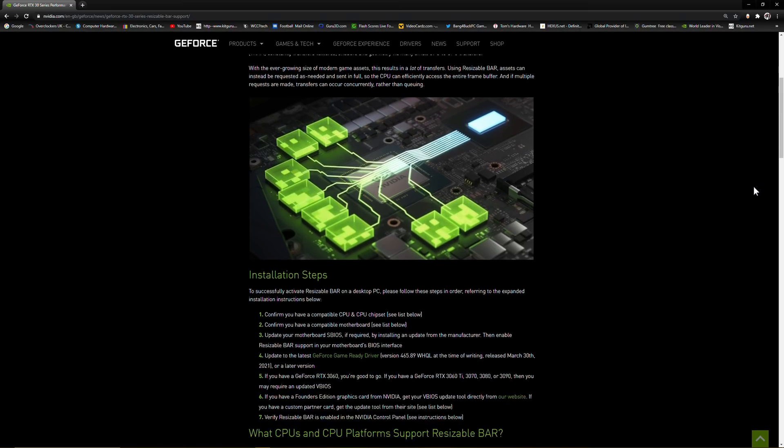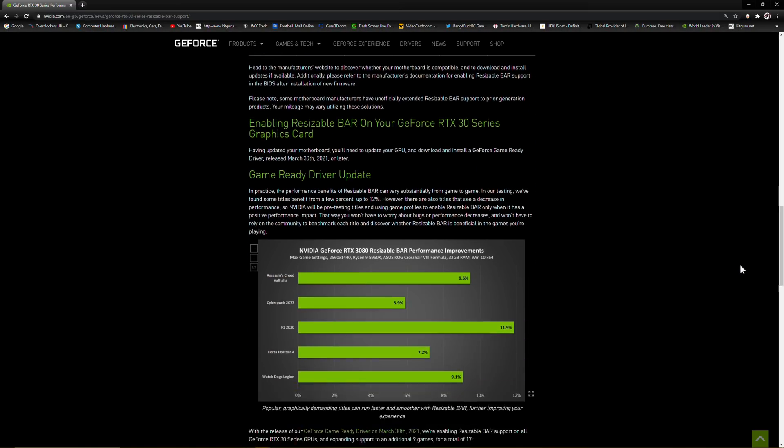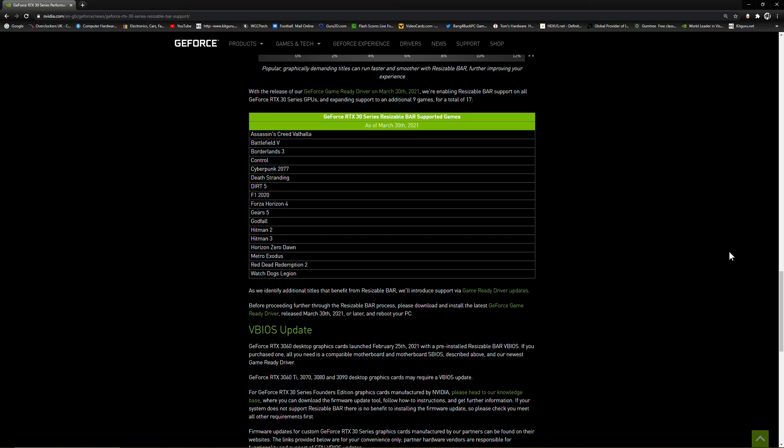This should speed up the process and provide an increase in performance. Unfortunately, Resizable BAR hasn't been confirmed to work with every single game in a positive manner, so Nvidia has gone through the trouble of identifying which games do show positive effects. They'll introduce additional titles to their chart as they're identified. Right now there are about 17 games on that list, and I own pretty much most of them, so I should be able to give a good comparison.